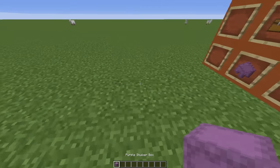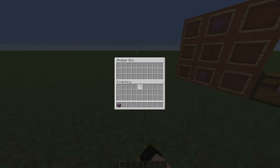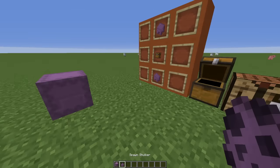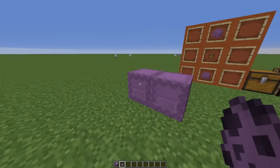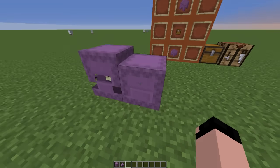If you put it down and open it up, you see it has this very cool opening effect, and if I actually put down a shulker you'll see they look pretty much identical. Really, really cool. But now let's get some of the facts so you can see what makes this particular item so unique.